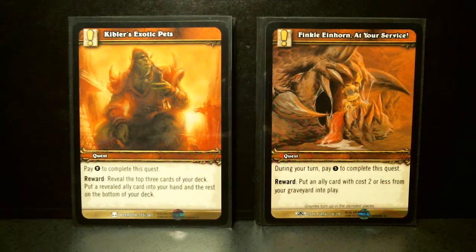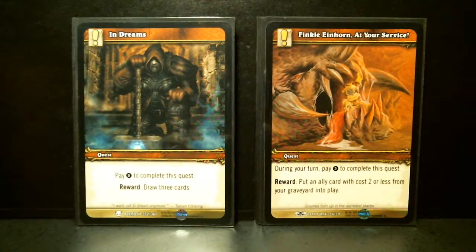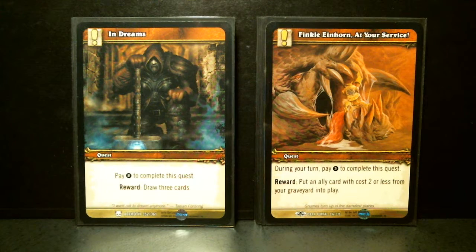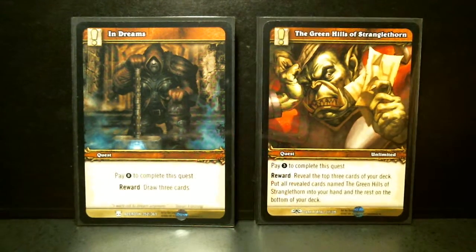Kibler's Exotic Pets: pay two, reveal top three, put a revealed ally into your hand and the rest at the bottom of your deck. Finkel Einhorn, At Your Service: pay three, put an ally card with cost two or less from your graveyard into play. Very nice if you've got a bunch of light allies that are always getting killed and ending up in your graveyard.